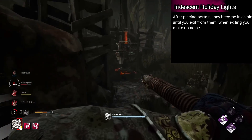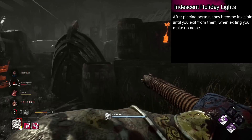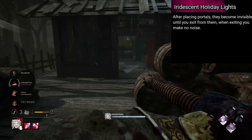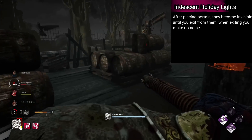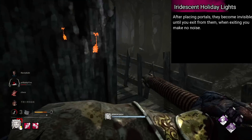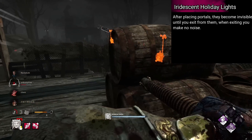Demogorgon's is named Iridescent Holiday Lights. After placing portals, they become invisible until you exit from them. When exiting, you make no noise. I'm kind of thinking of that scene where the demo pushes through the wall and it distorts the wall — I think that's fun.